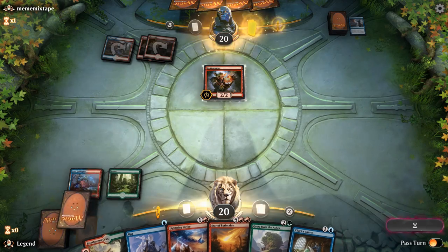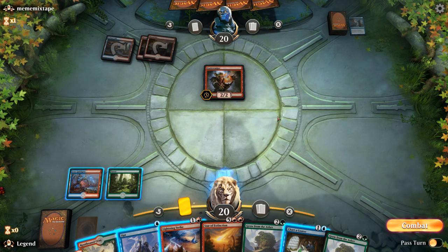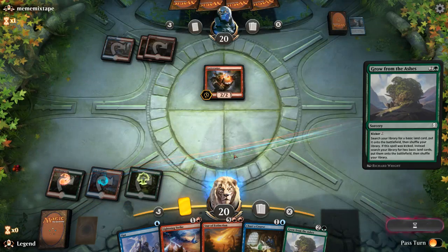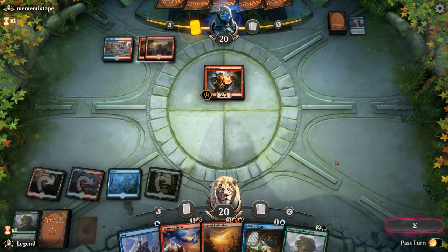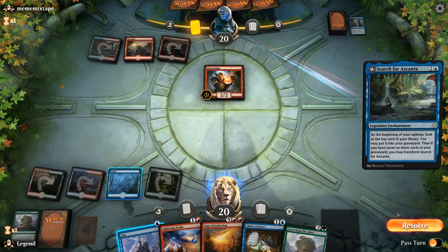Opponent plays a Guttersnipe — we can deal with that thanks to our Lightning Strike. The question is do we do it now or let them untap and instead play Grow from the Ashes? I think I like casting the Grow. We can Grow, get an Island, and still cast an Opt. One turn of Guttersnipe hopefully doesn't deal too much damage. Then next turn we'll see if we need to pull the trigger on Lightning Strike or if we can keep ramping.